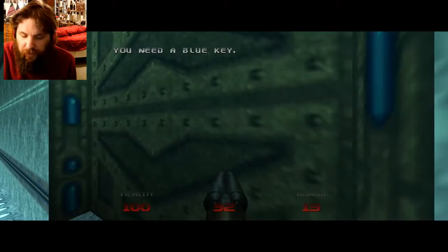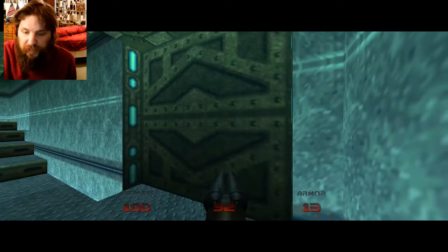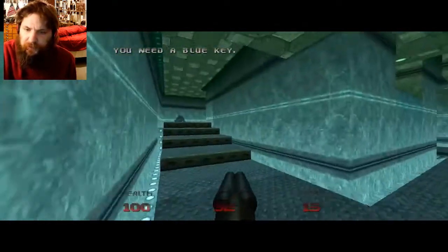Notice that door there — that's a color-coded blue door, so that means we need a color-coded blue key card to be able to open it. That should be pretty easy though.